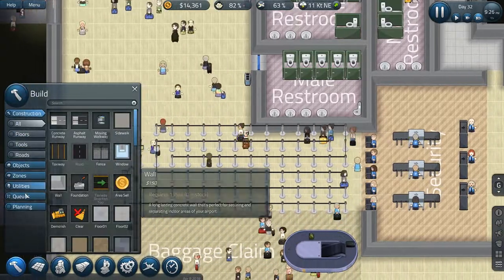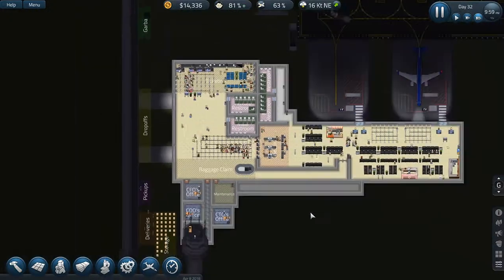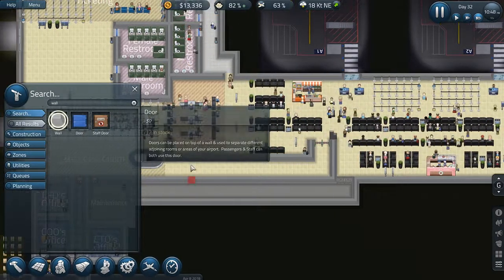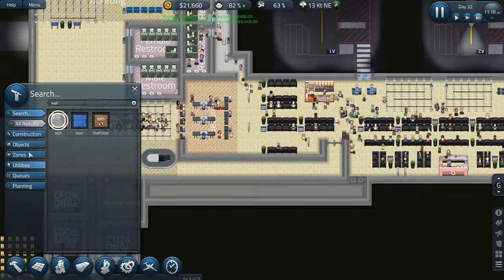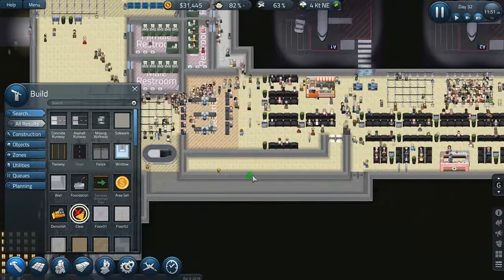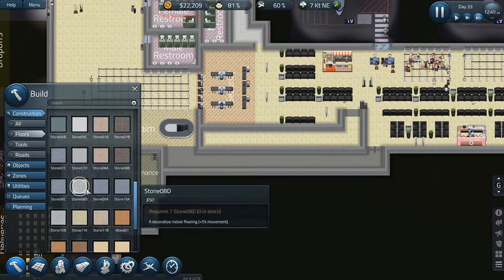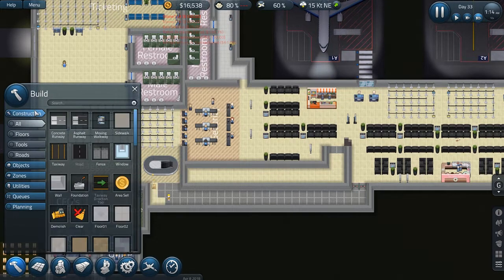Let's see what queues we have going on here. We have one queue starting here that ends here, one feeder here, and this one is for premium and first class — it's going well. Let's have the security exit placed here and here, and wall this up. First we'll go here, then remove the security exits there. Clear one quickly, remove the walls here, and remove these two items. Now we need the flooring — it looks ugly without it. There we go, perfect.